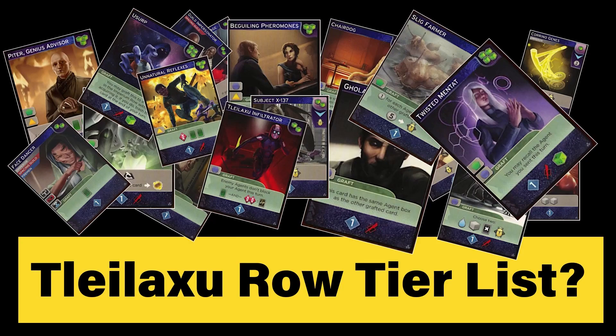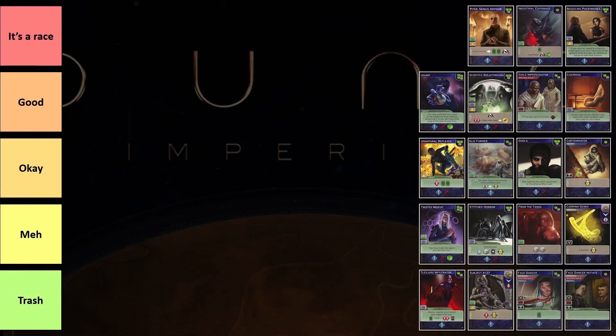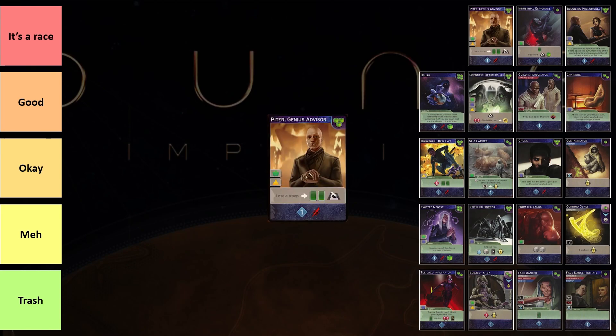Hello everyone, my name is Cheezable and I'll be talking to you today about the Tleilaxu Row cards. I've played this game around maybe 20 to 30 plus times and I think this is still a first impression tier list. I've played with most of the cards and I'll give you my first impressions of them. In the Tleilaxu Row, there are currently 19 cards, one of which is a promo card. If you pre-order it you will have it, or if you play online you will see it — and that is Pythor, a Genius Advisor. We'll talk about it later.